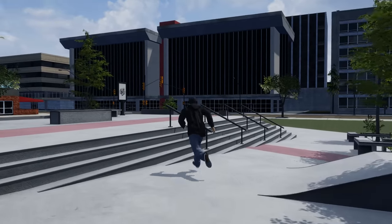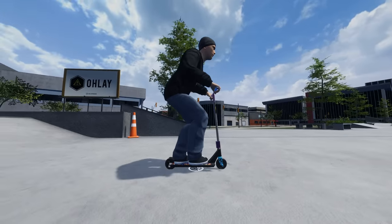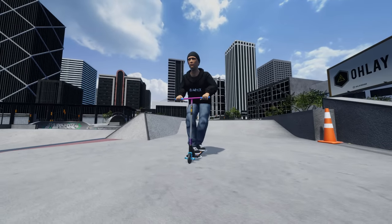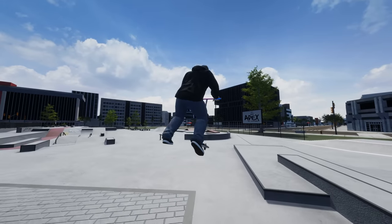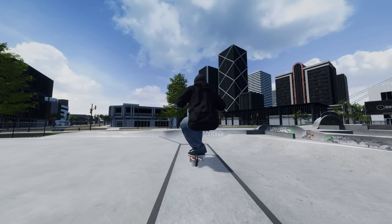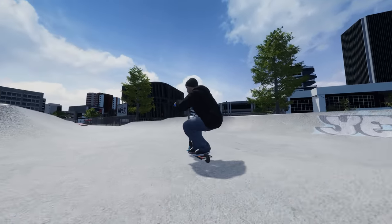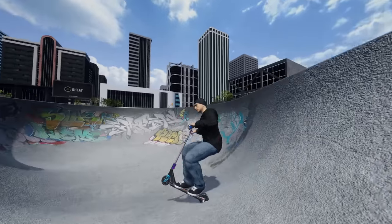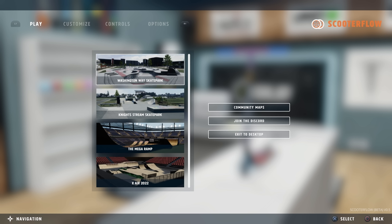Check out our scooter — scooter's looking fire. There's a whole new scooter customization, I'll show that in a second. Physics got tweaked a little bit, and we can also do these now. Oh, those are looking nice — get one of these in a flare. Looks cool. Anyways, let me get back to the main menu.